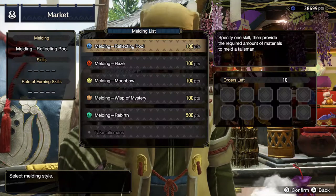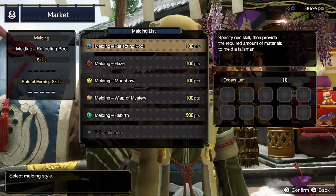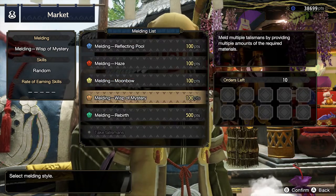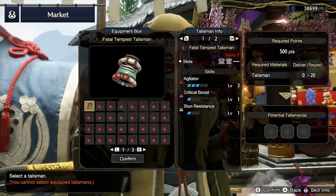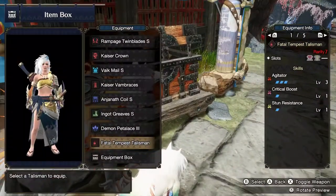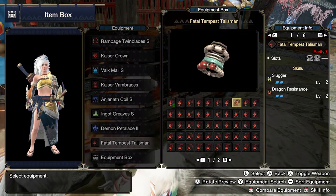Later on in the game, you will unlock the Melding Pot, which will allow you to craft talismans. These are powerful accessories that have special skills and slots for decorations. I found that the top three options aren't really all that good — it's the Wisp of Mystery and Rebirth that give you the really good talismans. They are all random, which means I would really recommend you to craft them as much as you possibly can in order to get the really good ones.